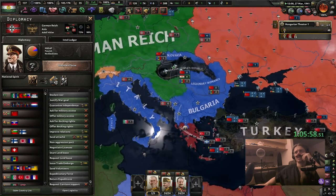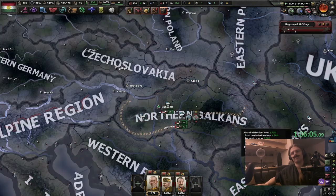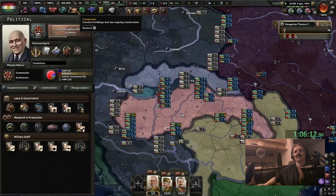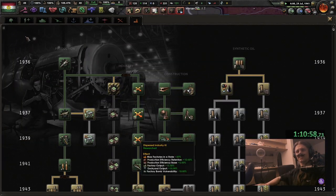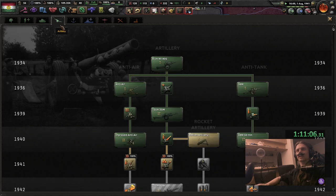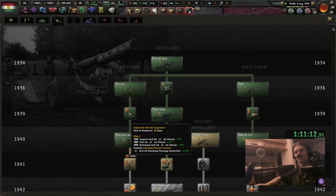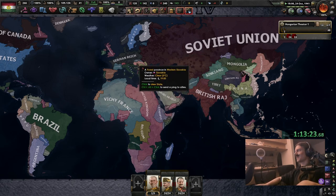Why are the Germans not coming? I mean, they're still occupied in Greece and they might be scared of me — of my mighty army and my mighty air force. Nothing of value was lost. The US is in the war and they still haven't attacked us. I guess the communist Hungary focus tree is stronger than I thought, because the Germans are too scared to attack.